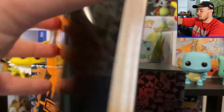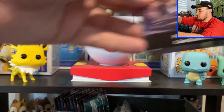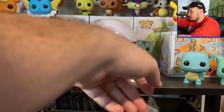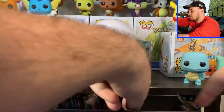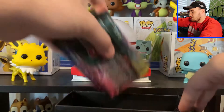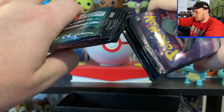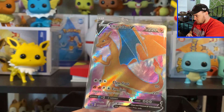As with every Elite Trainer box, you will get one of these set lists that tells you everything that comes in the set, as well as the card game rules, the sleeves for the set, a bunch of energies, dividers, dice, and counters. In the Champions Path, you actually get 10 packs, and you get a Charizard promo.